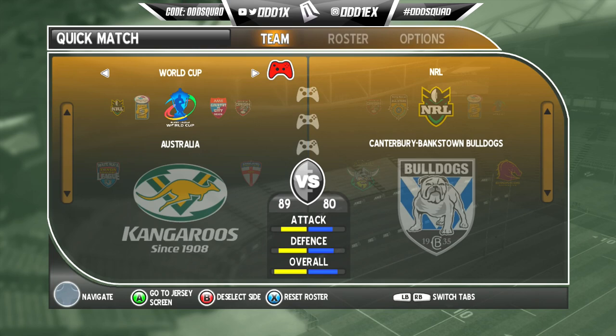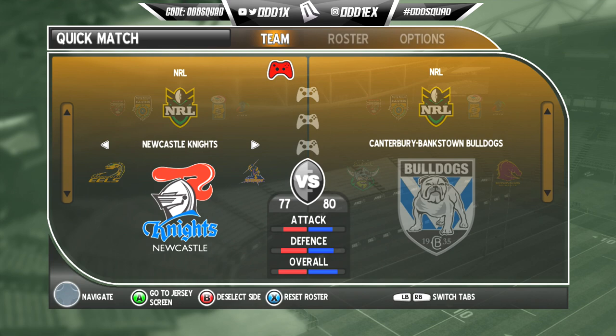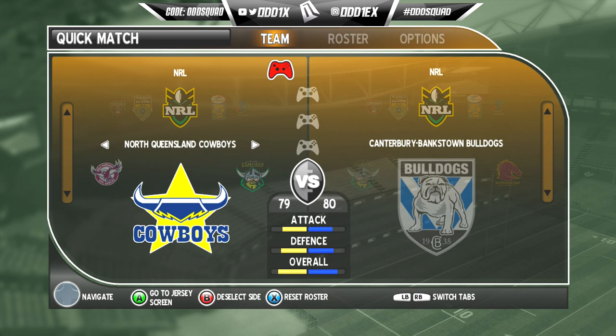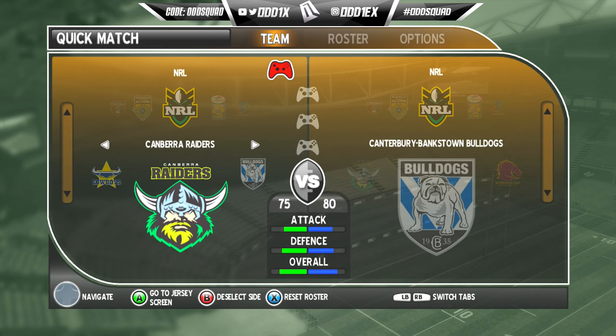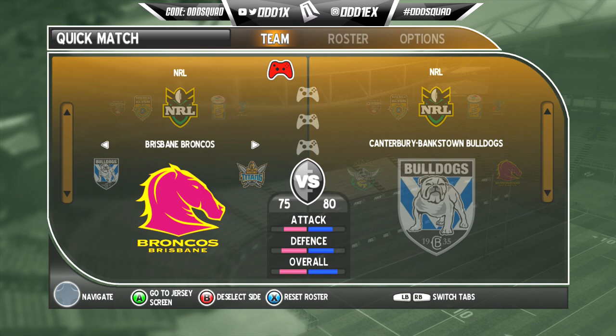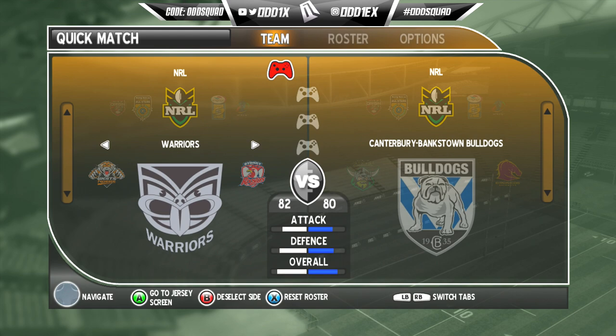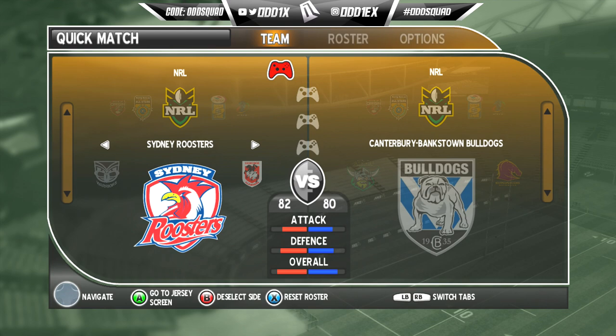First of all, check out the teams — we've got the NRL, Super League, Rugby League World Cup. Imagine it not being DLC! City, country, State of Origin, and the All Stars. As for team overalls: Parramatta 82, Newcastle 77, Storm 82, Sea Eagles 80, Cowboys 79. The Raiders are 75 — oh, that's low. These are kind of similar to current ratings in terms of good teams versus bad. The Bulldogs are 80, the Broncos are 75 — yikes for the Broncs.